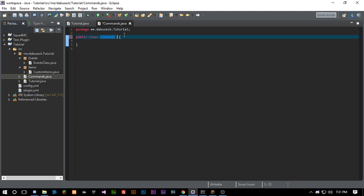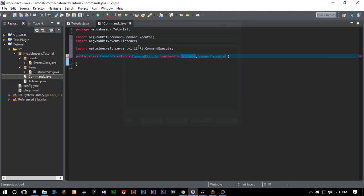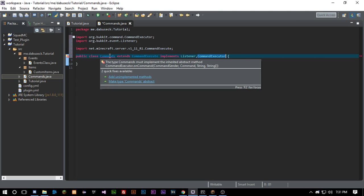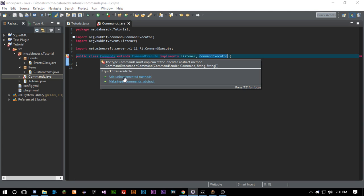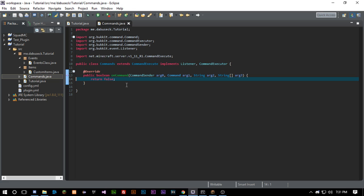What we want to do here is have the Commands class implement both Listener and CommandExecutor. It's going to give you the option to hover over and add the unimplemented methods, and now it does all the legwork for you — from here you just have to write your command.